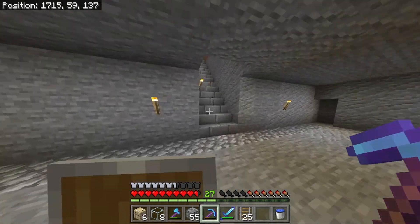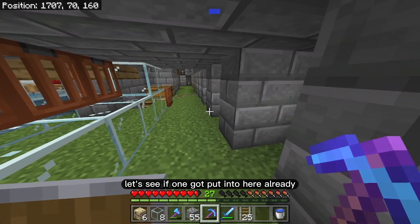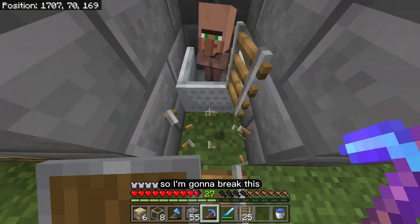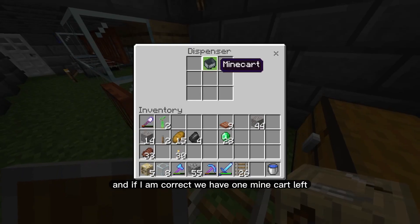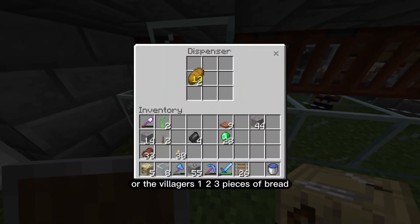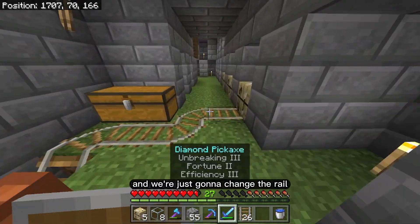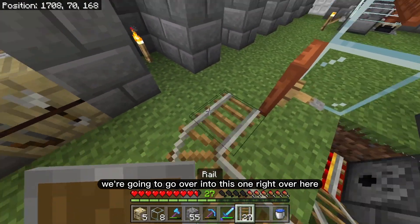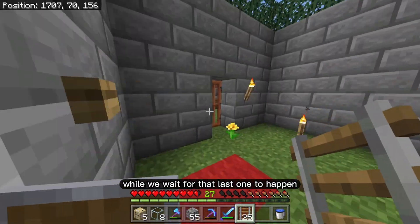I already have the six fletching tables for the other villagers that are to come. One got put in here already — perfect. I'm going to break this and put down this one. If I'm correct we have one minecart left so we could do one more for the villagers: one, two, three pieces of bread — give that to them — and we're just going to change the rail and go over to this one right over here. Let's go check on the tree farm while we wait.